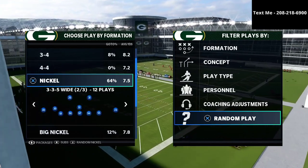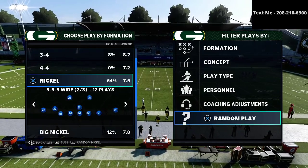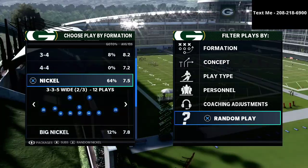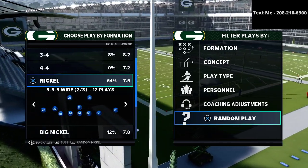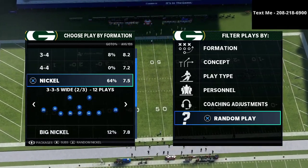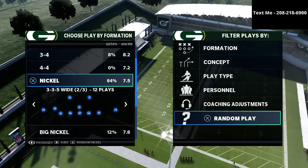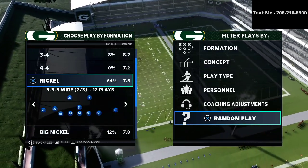The defense we're sharing today is my Nickel 335 Wide run defense. I believe Nickel 335 Wide specifically gives you the best opportunity to stop anything the offense can throw at you. I actually wrote a complete defensive guide on it — you can get that in the description for just $15. We've been running this all season and it's been the most effective defense so far, dating back to June of 2020.